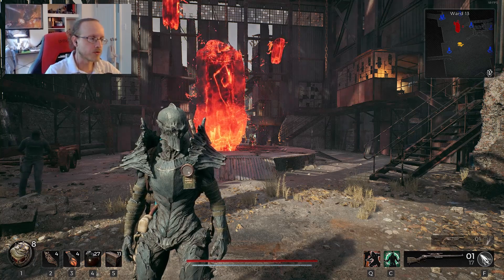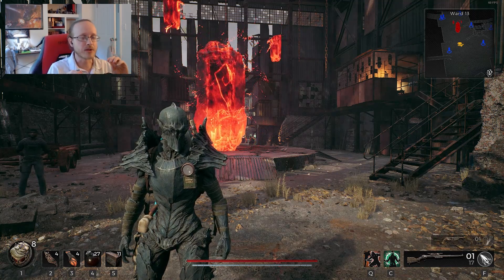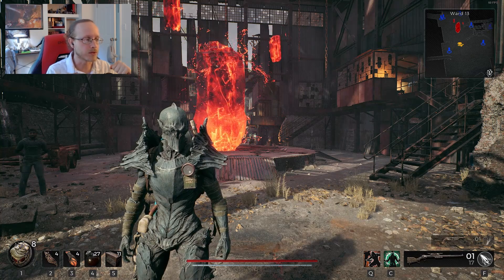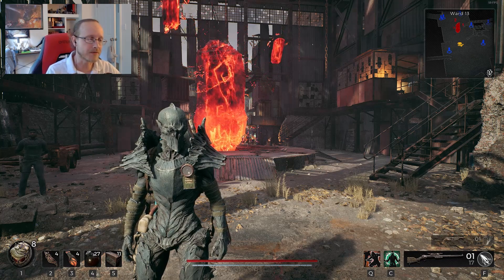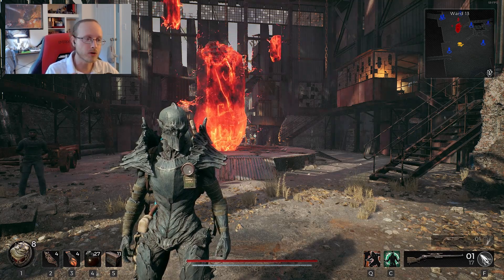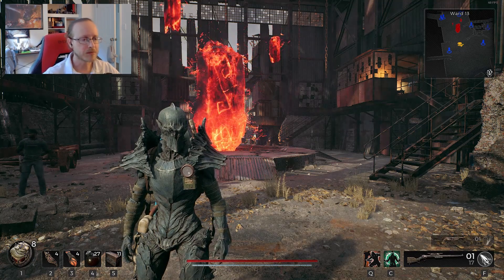The specific one I'm doing right here — because there are a few different ways you can build it — is going to be focused on ranged critical hits and ranged critical damage. But you can easily pivot this setup into a melee focus. I've done an engineer heavy weapon carry build before while using shields, and there's even a mod approach you could try. So there's a lot of flexibility.